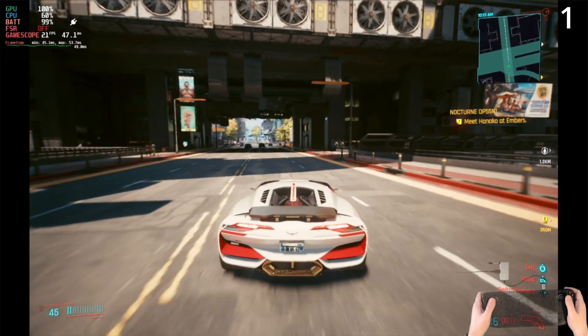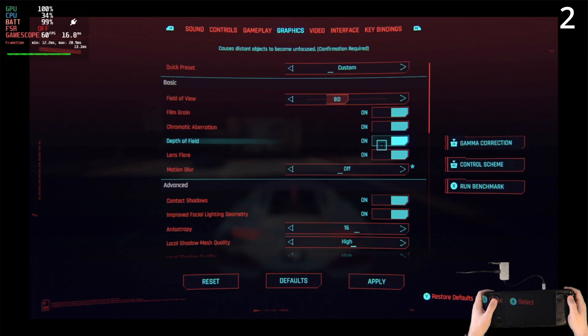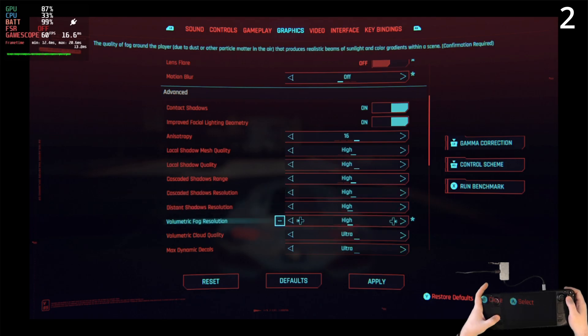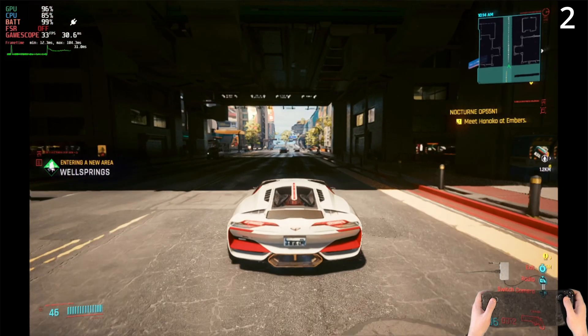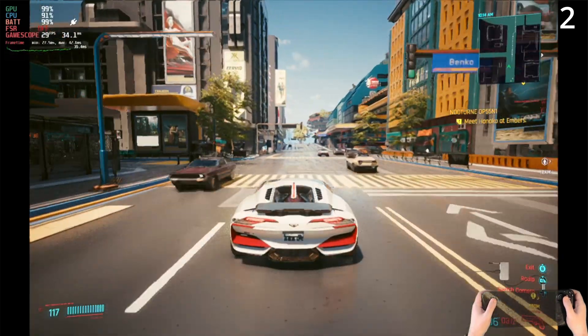Let's go on to configuration two, where we're going to turn off all the film grain, chromatic aberration, and motion blur effects, tweak down the ultra settings down to just highs, and also enable FSR to be on ultra quality. We also have the dynamic resolution off. Straight away, we can see the image difference with that motion blur off — it certainly clears things up.